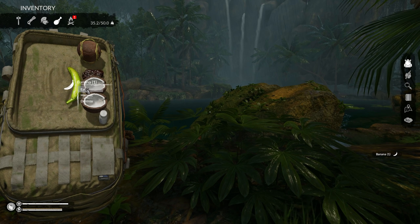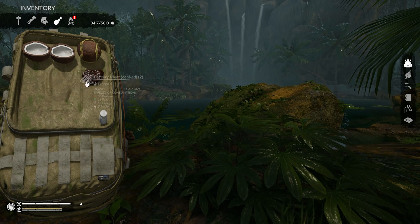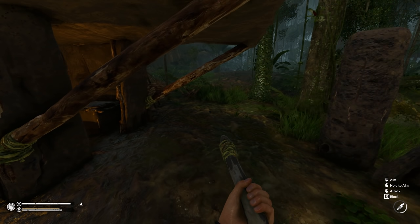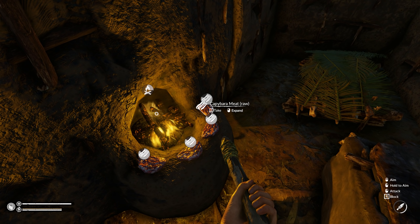I'm gonna put the coconuts over here. Drop a coconut right there, drop a coconut right there - it'll be like a little drinking section. Do you think if it's like that it won't gather water? Are the physics true? That's gonna be some muddy water coming right off the roof, but that's okay.